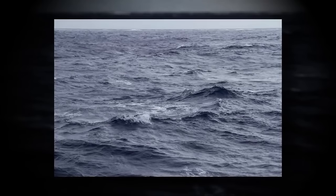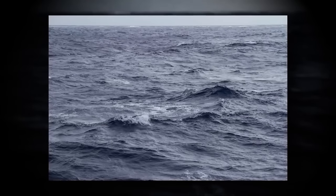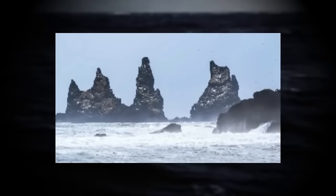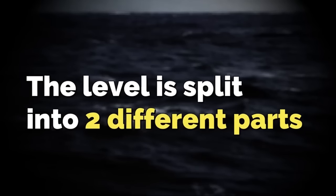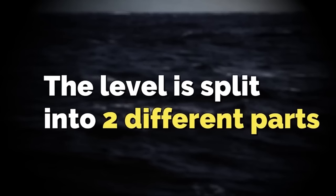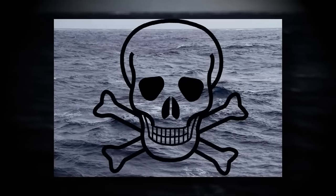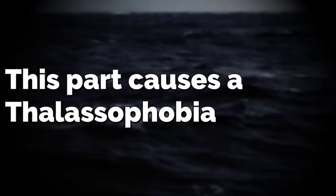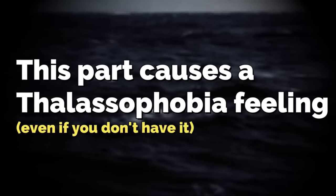Level 4000, also known as the Final Frontier, is extremely unsecure and unsafe for the most part, except in one part. The level is split into two distinct sections: Thalassophobia and the Nearshore area. The Thalassophobia area is unsafe, unsecure, and has undocumented entities around, as well as an extremely dangerous documented one. This part of the level induces a deep sense of thalassophobia the second you're in it — even if you don't have that fear to begin with.